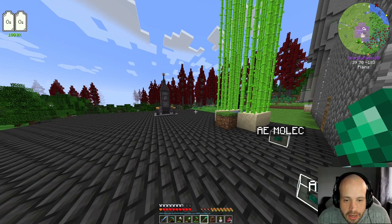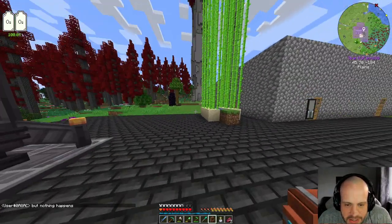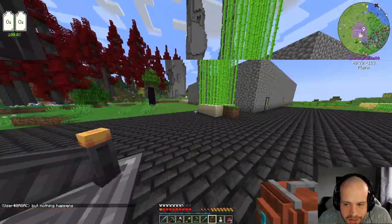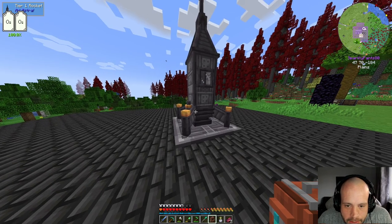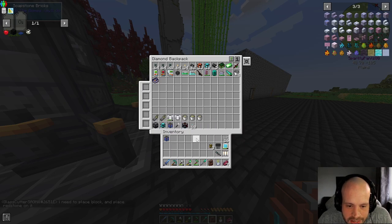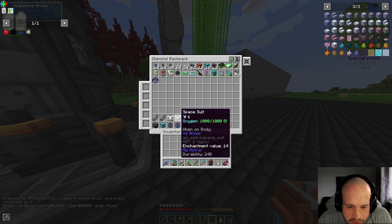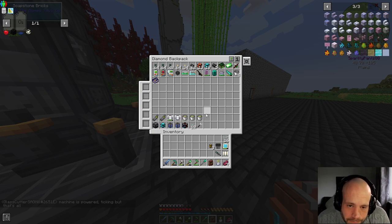We're gonna have to do it the hard way. I did learn whilst I was off stream that those pillars we saw on the ground are the entrance to the dungeon — I just need to dig through the center block. We're gonna do that, but first we need to return to the moon. I've got two full spacesuits, two full oxygen tanks, fuel, and two full water tanks to make oxygen for the oxygen loader.